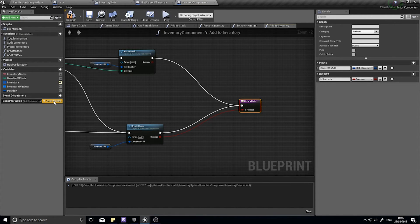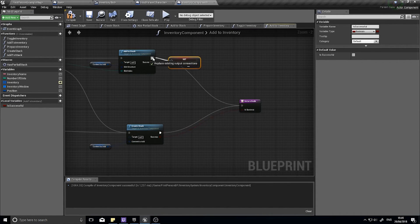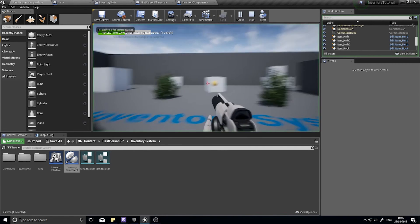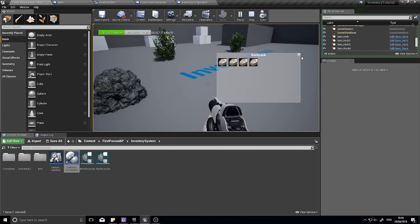Back in 'Add to Inventory', we can't plug two booleans into the same slot at the same time, so we need a local variable to store those values. The local variable is called 'Is Successful'. Drag this out, choose Set, and wire both the 'Create Stack' success and the 'Add to Stack' success into that Set node. Then drag 'Is Successful' into the return slot — so both paths now affect the 'Is Successful' variable, which is output through 'Add to Inventory'. Click Play: one, two, three, four, five — the fifth item stays behind, and there's our full backpack.